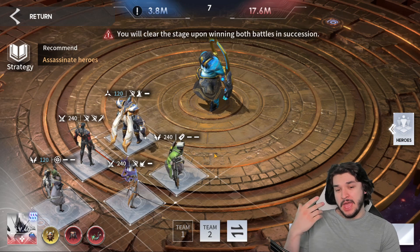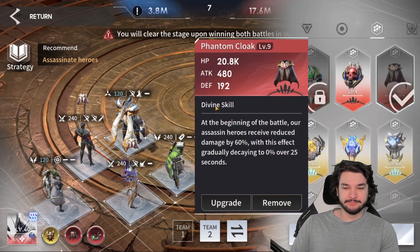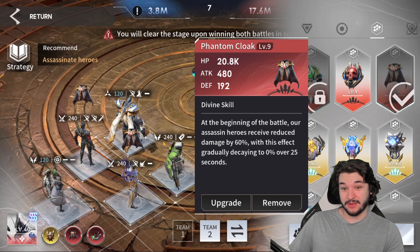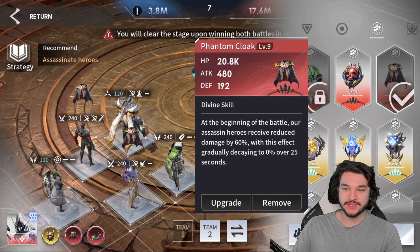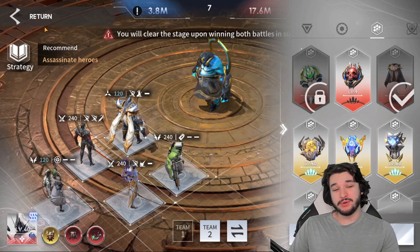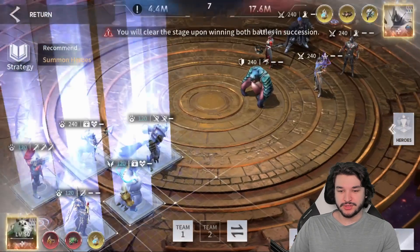The second fight is very tricky — the boss just does a ton of damage. My assassins are not hyper evolved, and my prototypes are not exceptionally leveled up. Phantom Cloak here is absolutely disgusting — you absolutely want it if you can get it. If you have it upgraded, unfortunately I do not. I might upgrade it today to try to boost my power a little bit.